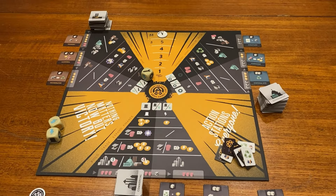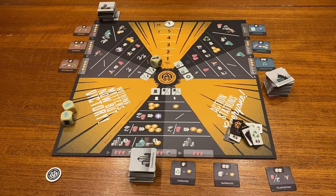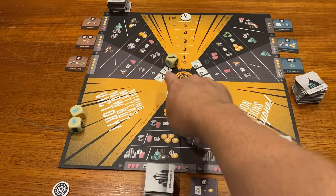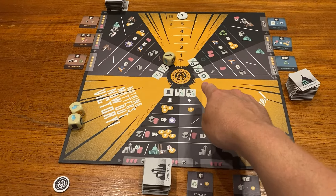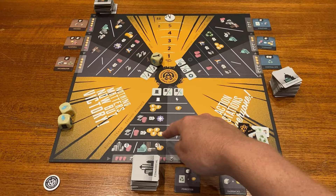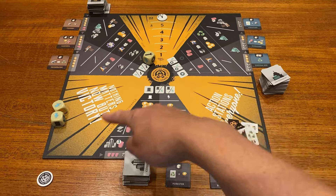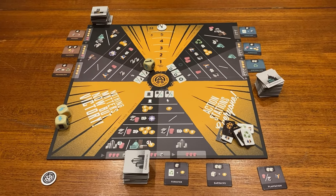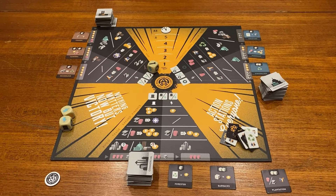There are some changes with the solo game, but they're very minor. In a multiplayer game, when I put my dice out on this board, if I do one of the main actions — either with the top hat, the wrench, or the star — then everyone else at the table gets to do one of the okay actions from the same region. But obviously that doesn't happen in a solo game, so I've got fewer actions to deal with.